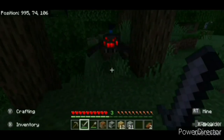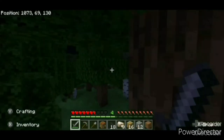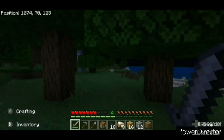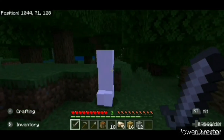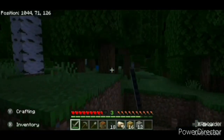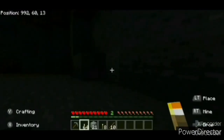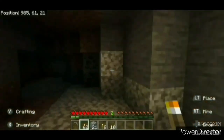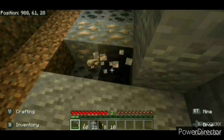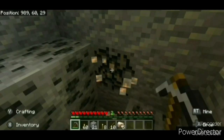Option two: I might just brave the night equipped with my sword and take on any enemies like spiders and skeletons. I'll usually try to avoid creepers, but zombies aren't too hard to deal with in small numbers. This option does run the risk of dying, though. If I happen to have torches, I'll usually take option three, which is to seal myself in a cave, light it up, and mine resources like iron and coal until morning.